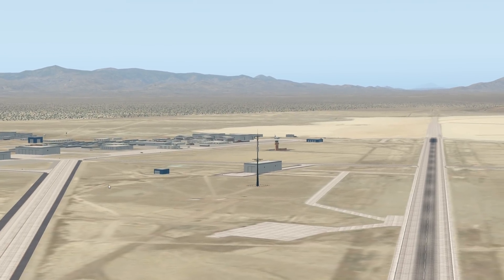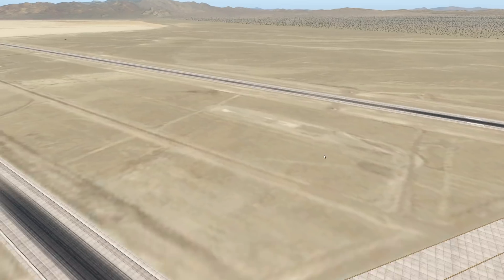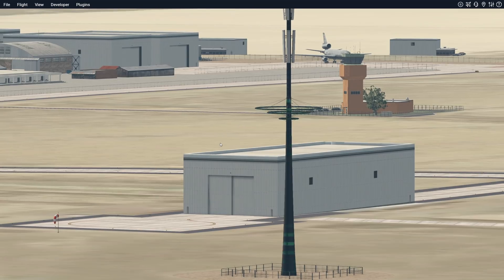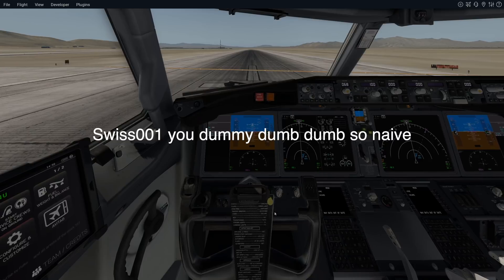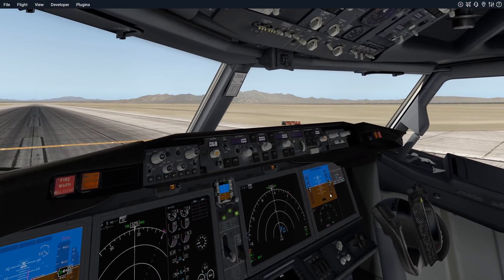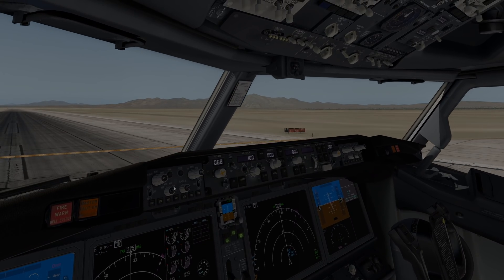We are at Area 51 — you know what that means, time for some aircraft testing. The alien tower is here ready to accept this 737 MAX in X-Plane. This plane is in an early beta version, which is why it's very unstable, so it's not really worth flying. That's also very realistic because it doesn't fly in real life either.